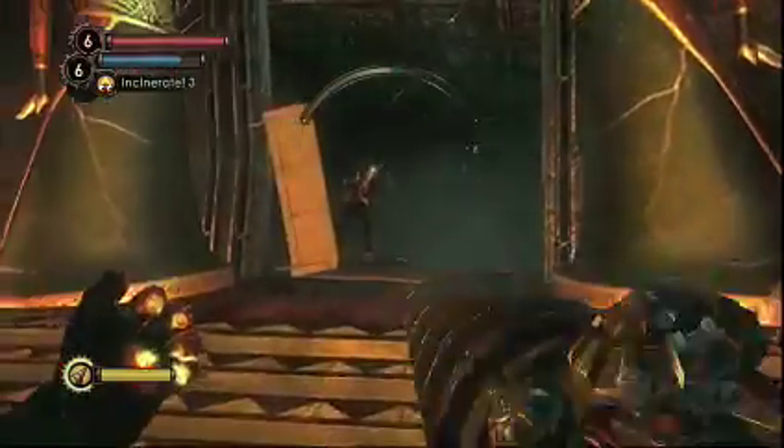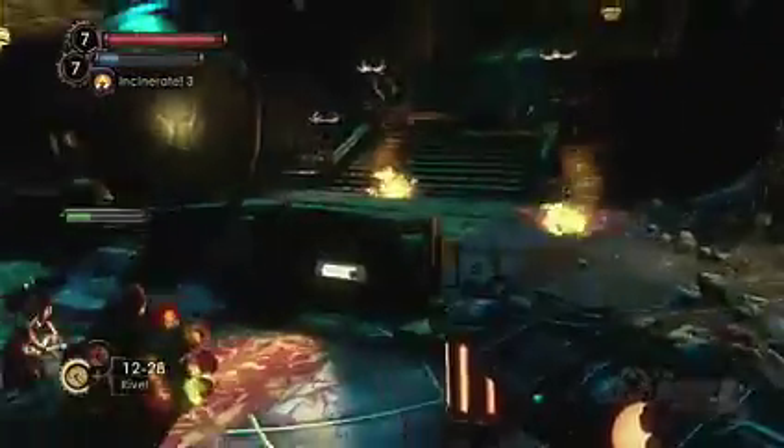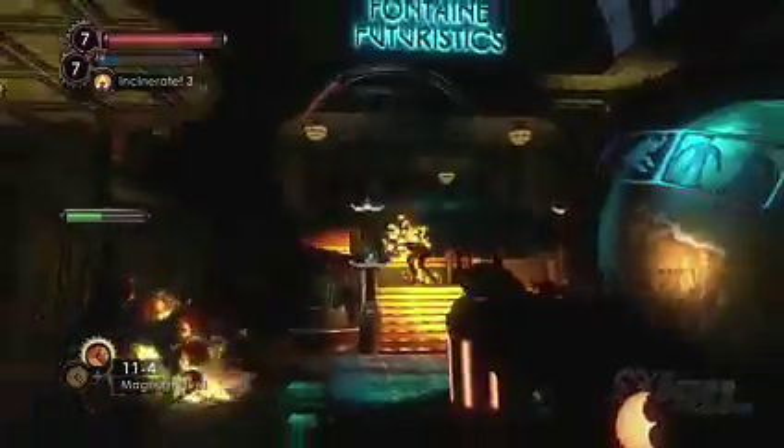If you happen to catch a splicer all alone, chances are they might book it in the other direction. Like in the first game, your character here can still use weapons and plasmids. You'll get an upgradeable rivet gun and access to things like cyclone traps and the incinerate plasmid.